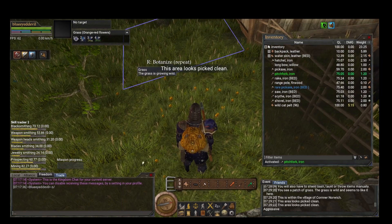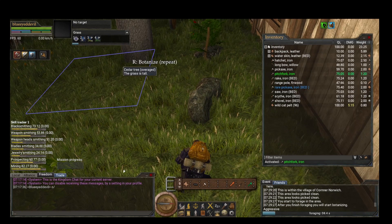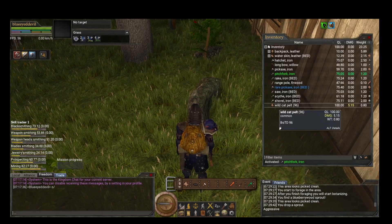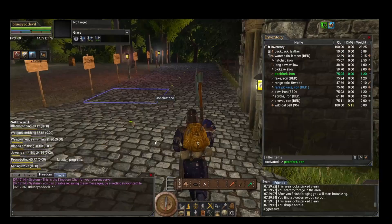Forage gets you food products and food items. Botanize gets you herbs, twigs, sticks, sprouts, and that sort of thing. As you can see, I just got a blueberry sprout from botanizing this area.